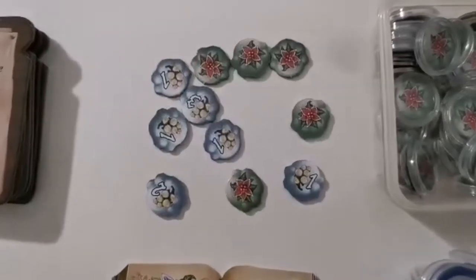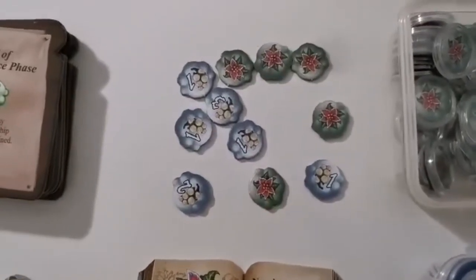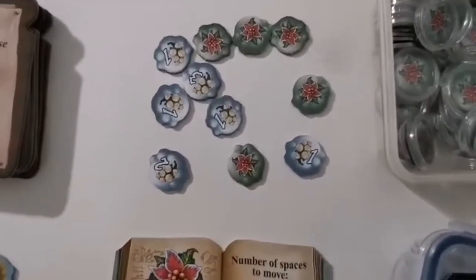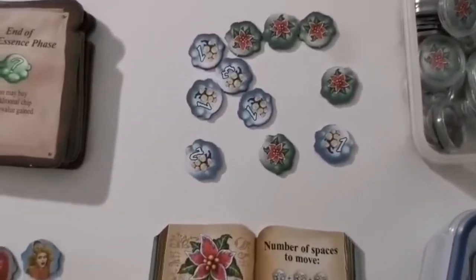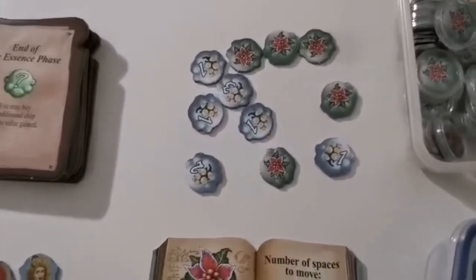The other thing in this expansion which you've probably already seen is the white firecracker tokens. These are just to replace any of yours that are getting a little bit worn — I know mine were getting worn just because I use them so much. You'll want to put them in the coin capsules.